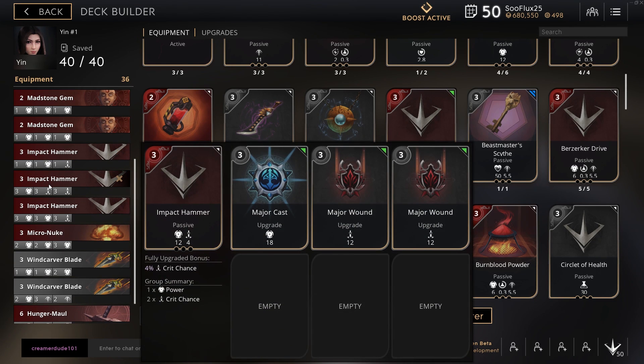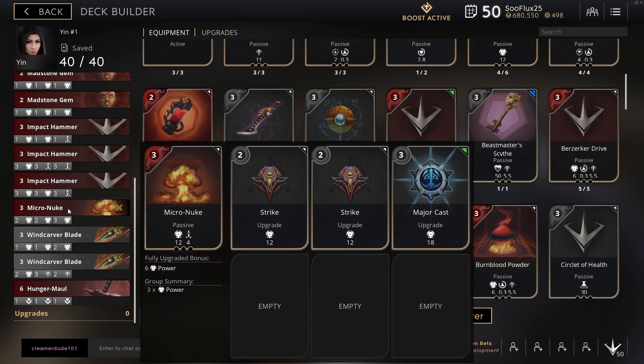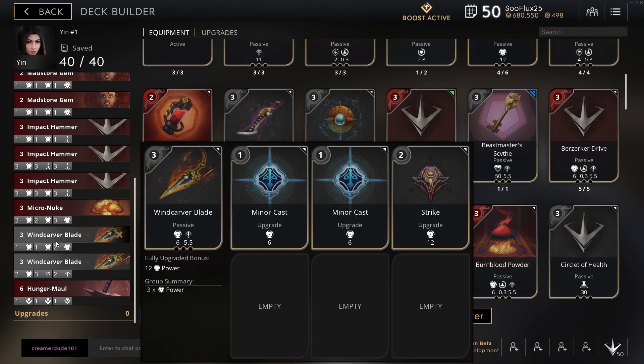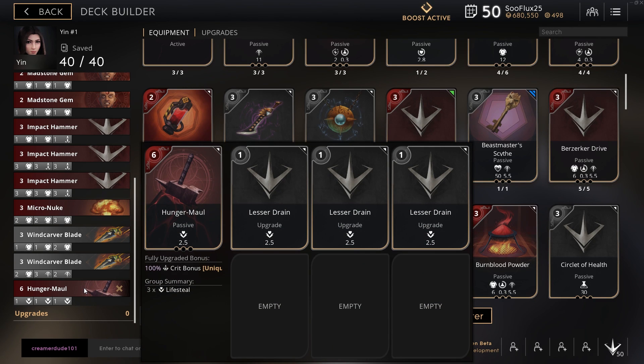All minor strikes, impact hammer, two minor strikes and a minor wound, impact hammer again, major cast, two major wounds, impact hammer, two major casts and wound. Then I swapped in a micro nuke — replaced an impact hammer with it so I could hit over 900 DPS. Wind carver blade with two minor casts and a strike, wind carver blade with a strike and a major kinetic, and lastly hunger maul with all lesser drains. This build does insane damage.